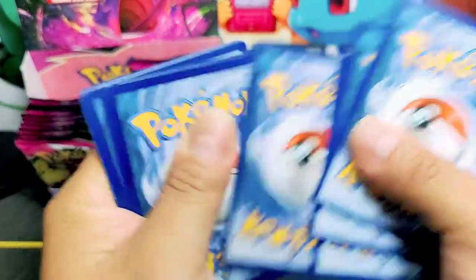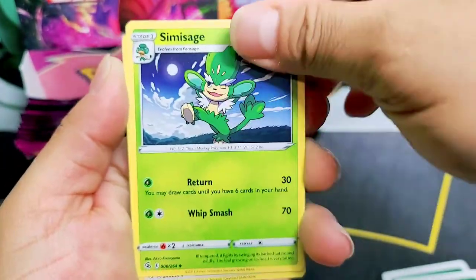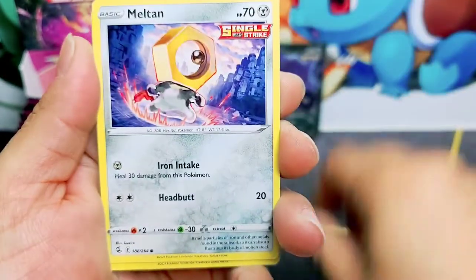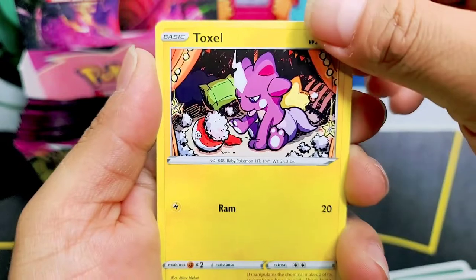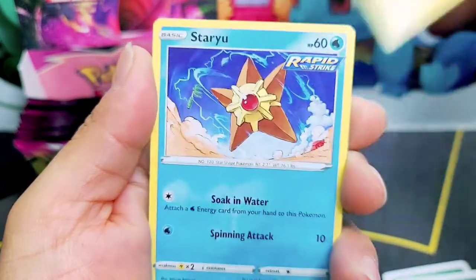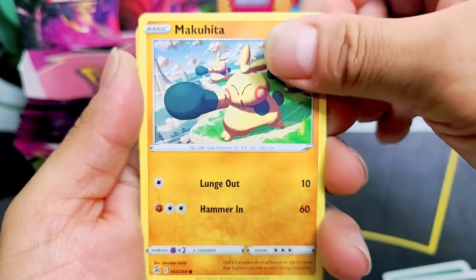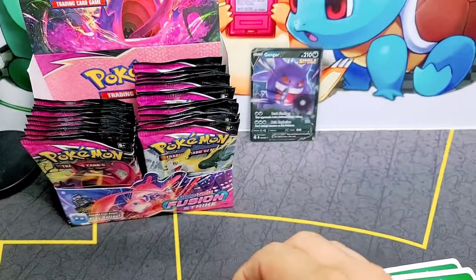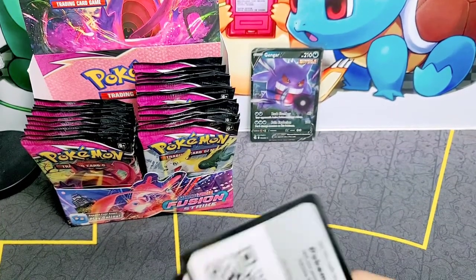I know I didn't give you the code card — I will give you guys the code card in a little bit. Simisage, Sinistea, Battle VIP Pass, Meltan — I like Meltan. Toxel — aww, it's like a plushie Pokeball that he's playing with. Gives me an idea — I think I should get my dog a plushie Pokeball, one that at least squeaks!